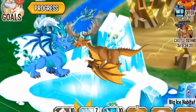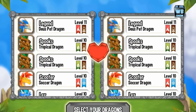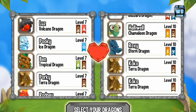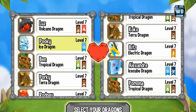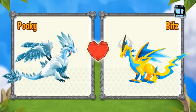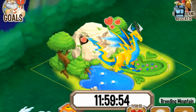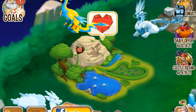To breed this dragon, you need to use the Ice Dragon and the Electric Dragon. What you're looking for is a 12-hour breeding time. You may also get a chance at another dragon with a different breeding time, but if you have 12 hours, that should be the Moose Dragon.